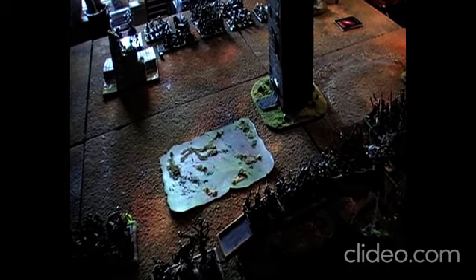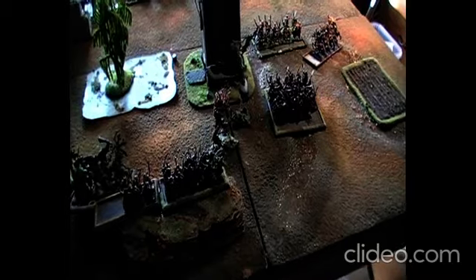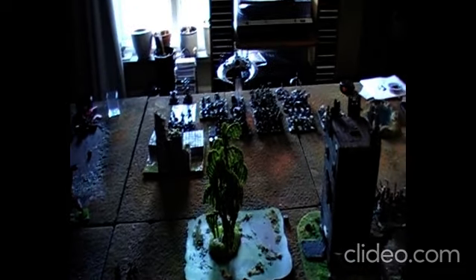The sylvans get the first turn. After sylvan elves turn one: no casualties, just movement. The trees and forests were the most active movers at that. Turn one for the Vampire Counts — they'll be charging. The kestrel knights lost out on their flanking strategy, got caught fleeing by the varkolaks, who are now close to the flank of the sylvan elves.